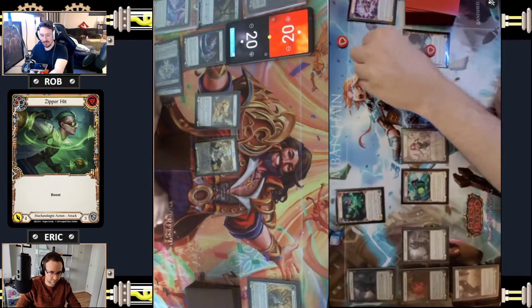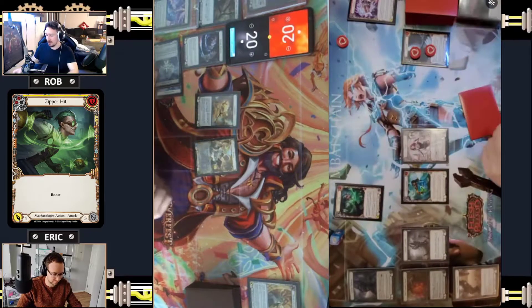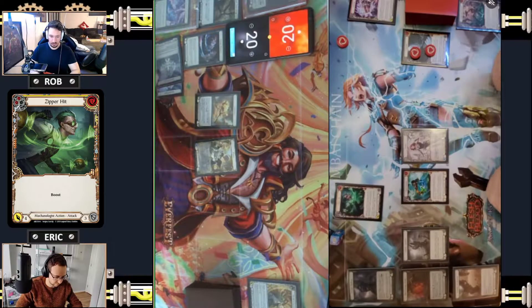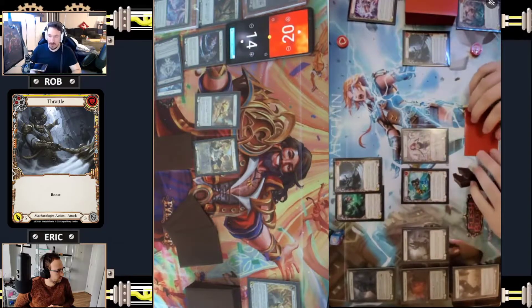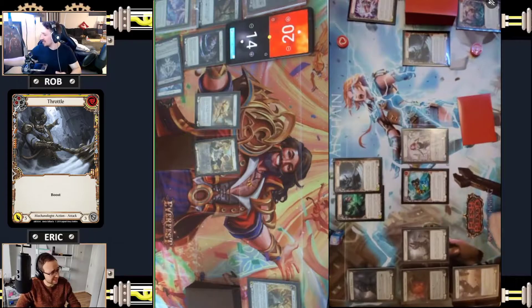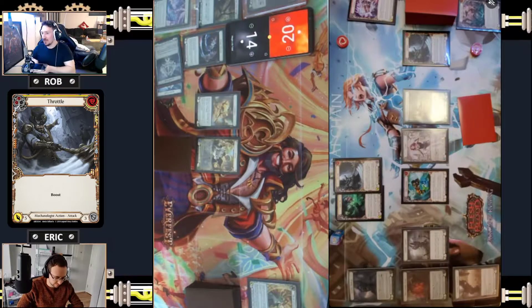Full gas it is. I'll pitch three to come in with a yellow Zipper Hit. Utilizing the Teklo Pounder of course - it's going to be six damage, boosting into blue High Speed Impact. Coming in for six. I'll block. Take six. Then I'm going to spend two more on a yellow Throttle coming in for five more. I will choose not to boost here. Oh, I didn't have my weapon equipped - I am silly. Here's a pistol. So it's going to be five more, no boost.